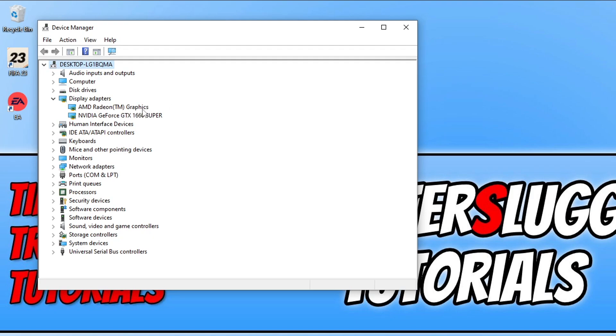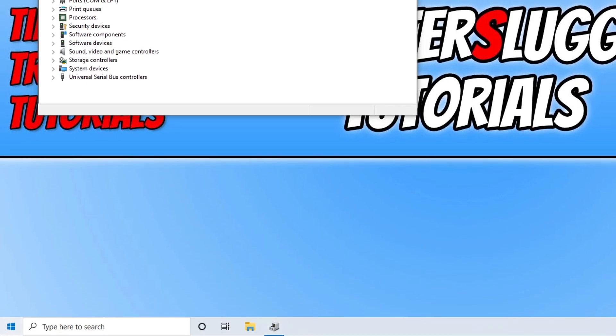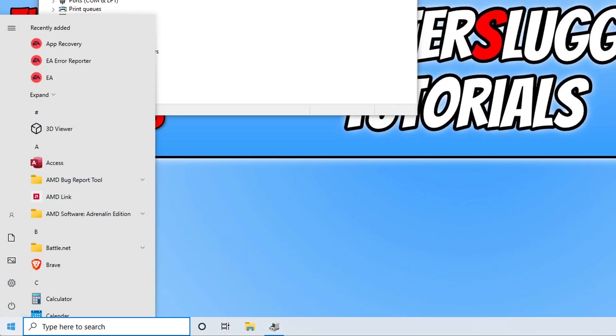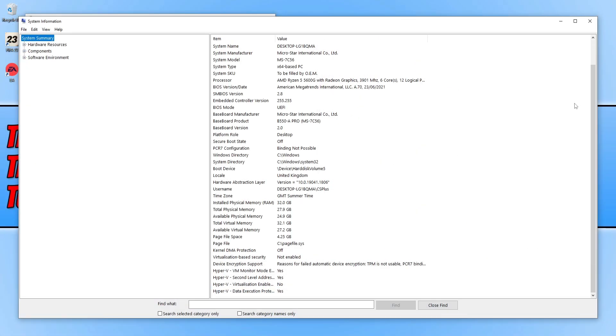You should see some numbers there if you have a dedicated AMD graphics card. If you are using processor graphics, open the Start menu and type System Information, then open it. Find the Processor field — I have an AMD Ryzen 5 5600G, and that's the graphics driver I need to find.